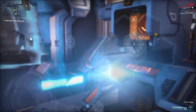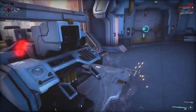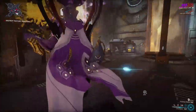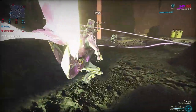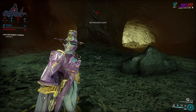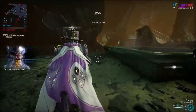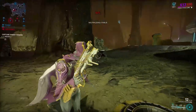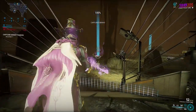Sabotage missions also become trivial with Limbo, as most objectives only require you to remove two coolant cells and reinsert them. In some cases you can even destroy the objective with just one cast of Cataclysm, making the mission even faster. Interception missions, especially Grineer ones, are a breeze with Limbo. With max range and decent duration you can solo interception missions on maps with good enemy spawn locations where Cataclysm can cover multiple towers, and with a duo squad you can finish any Grineer and Infested interception with ease.